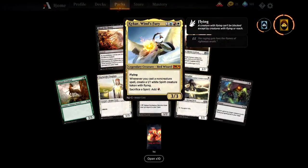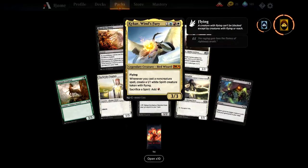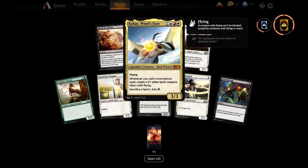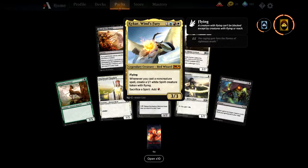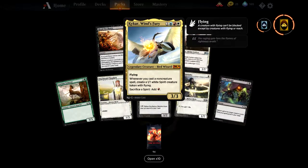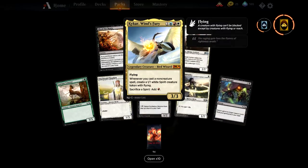There's a big mythic here — the artwork looks like someone casting a spell. It's a big old bird over the head of somebody... actually it's a bird wizard. That's his head, his robes, his arms, and his wings. It's an actual bird casting the spell — a legendary creature bird wizard.